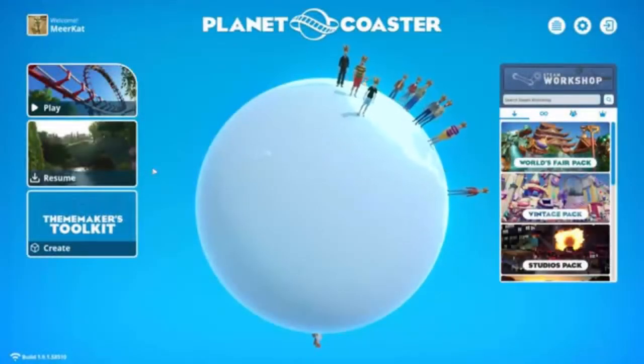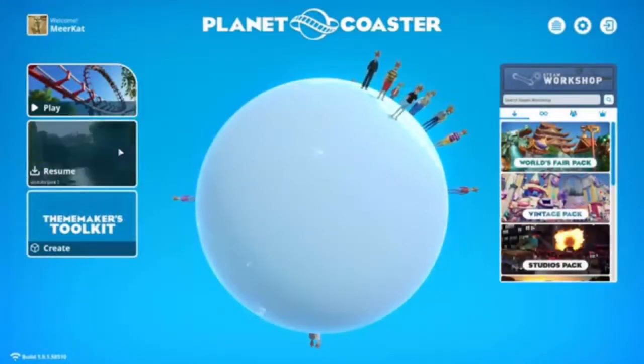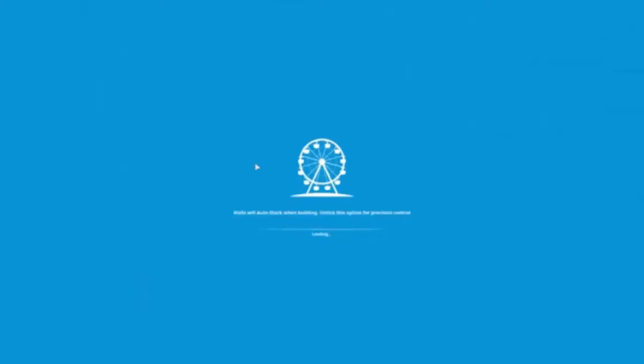Hello everybody and welcome back to the second episode of our Planet Coaster playthrough on Theme Park UK during this closed season. Last episode, if you did not see it, we made a western area and started on that — we made a little hybrid coaster, which is the first coaster built in the park and is the main staple of that area.